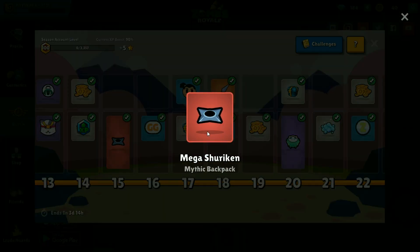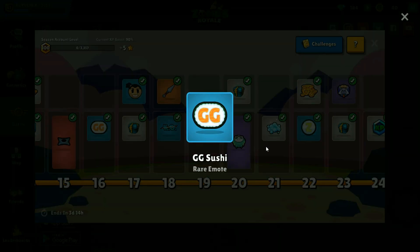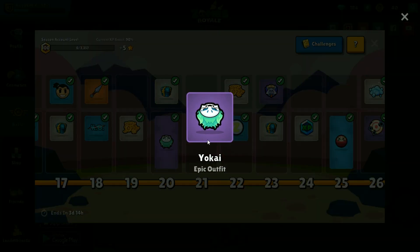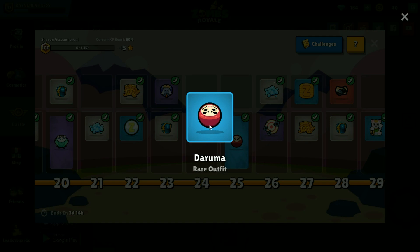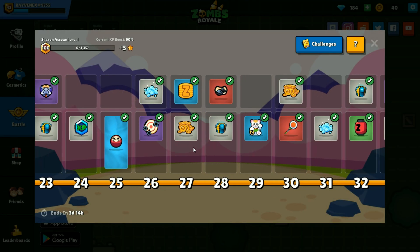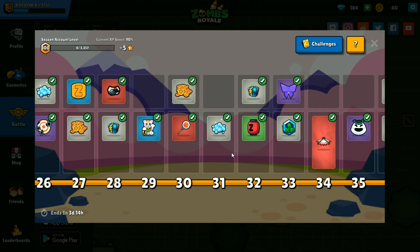This is a nice back bling — really like this. I say back bling, it's a backpack, but still. This I use all the time. And that's a spray. This is another outfit — really nice one. And then of course you get these things here. You get another outfit — I have yet to use that actually. A spray. And this is an emote — I use that pretty often.